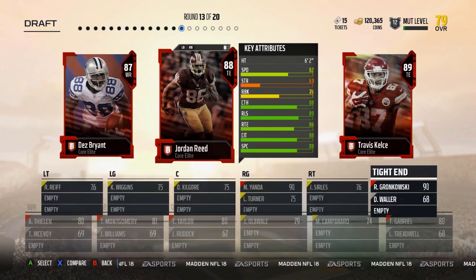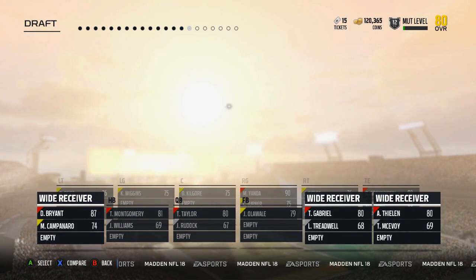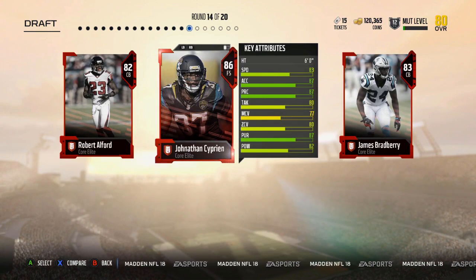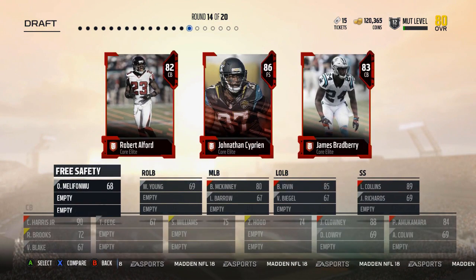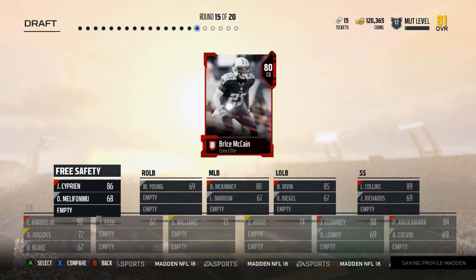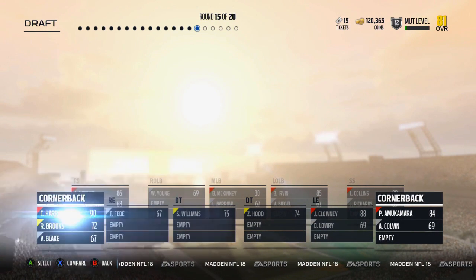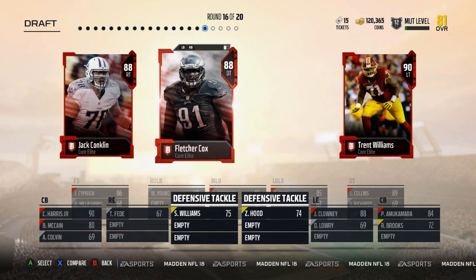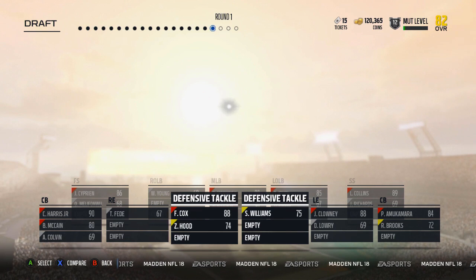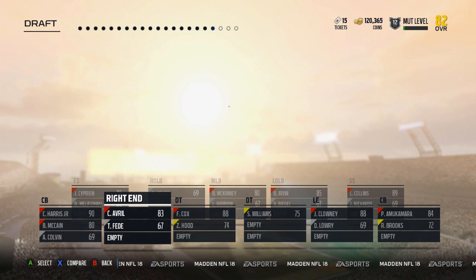Give me Tyrod. I guess I'm taking Dez. I only have an option there. Free safety — okay, we got two corners, let's take the safety, let's take Cyprian. Corner — we got to take the corner. Don't really have a choice there either. Could be a D-tackle, could really use a right end. Speaking of right end — thank you, Cliff Averill.